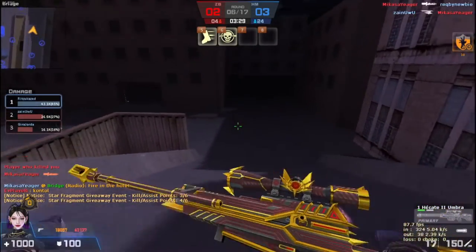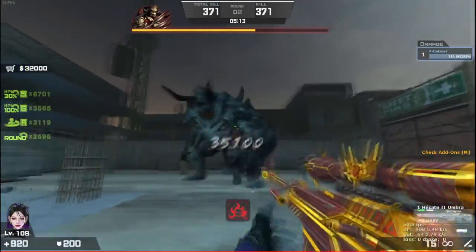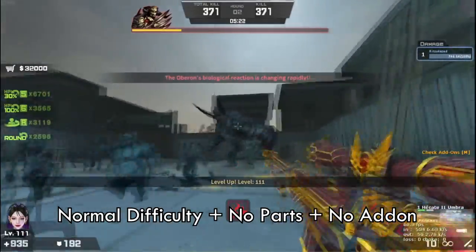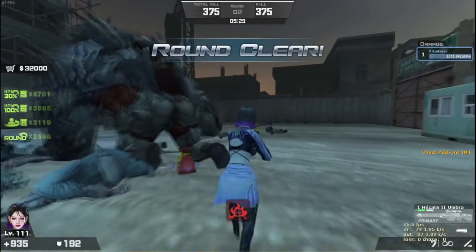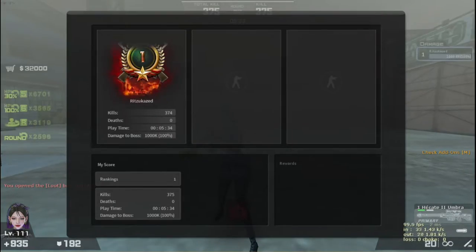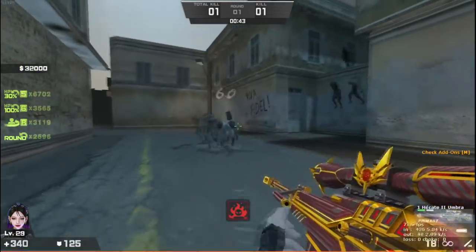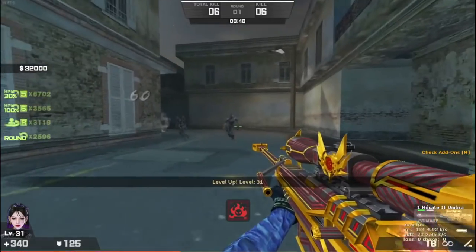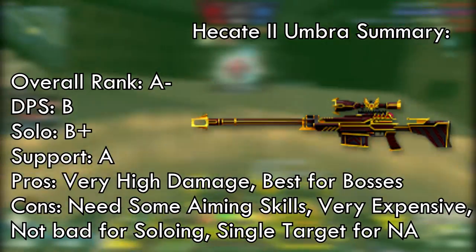Now let's move on to the zombie scanner mode. In zombie scanner mode, Hece2 Umbra is the best weapon for bosses because it deals very high damage to them. I'm playing on normal difficulty without any weapon parts or edits, and I only need 13 shots to kill the Oberon. This is why a lot of people say Hece2 Umbra is better than Arbalest for zombie scanner bosses. For obstacles and regular zombies, I don't really recommend this weapon since it wastes your time — you're better off using the Arbalest.